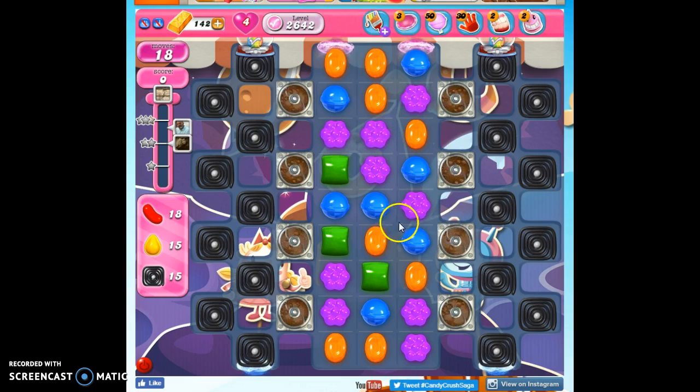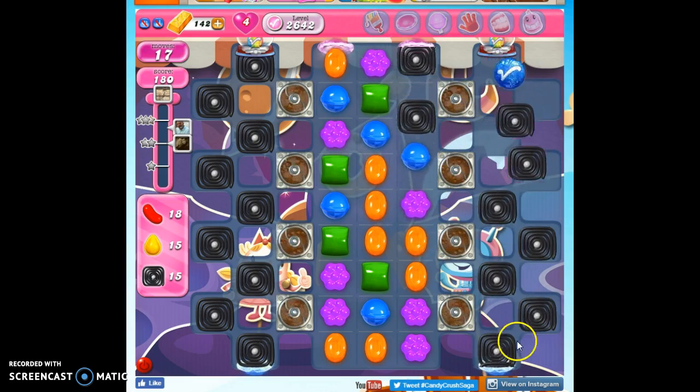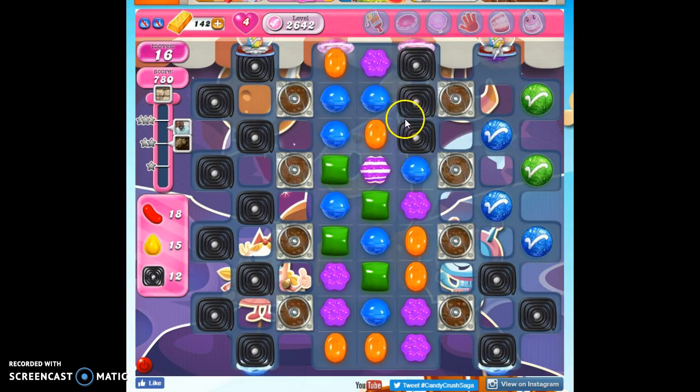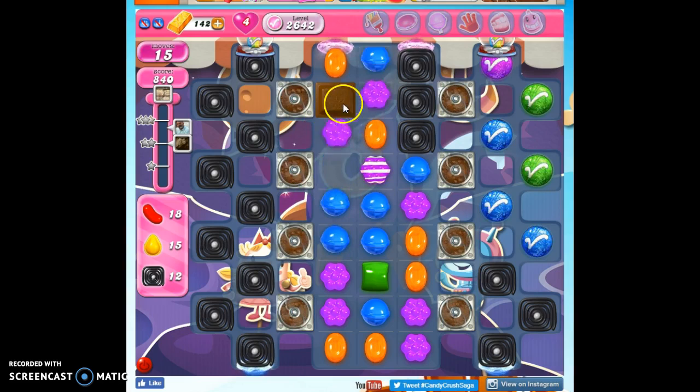So I want to make moves first off along these sides to draw these licorice through. Once I get some licorice on the board, then I'm going to want to make moves towards the center so I can remove — oh, stink, that blue went away because of the chocolate.